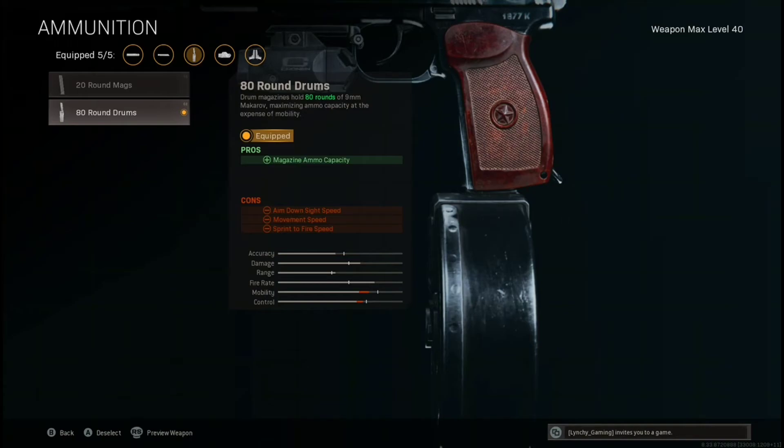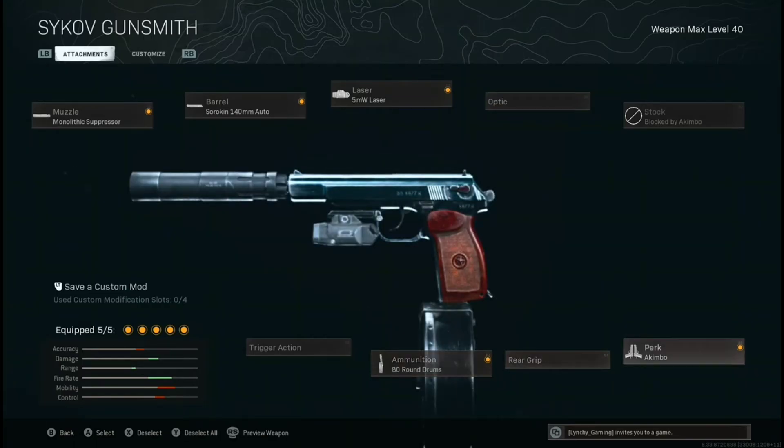I genuinely think these are way too broken and it's going to absolutely ruin the meta, but that's Call of Duty for you. It takes around 8 to 10 shots to kill at long range past 15 meters. But to be fair, when you have 80 bullets at a fully auto fire rate, it'll feel like you're shooting just two bullets. It's insanity.